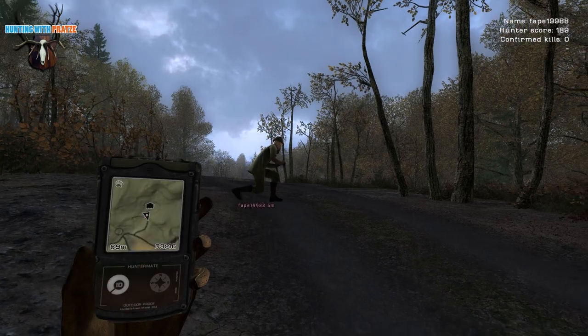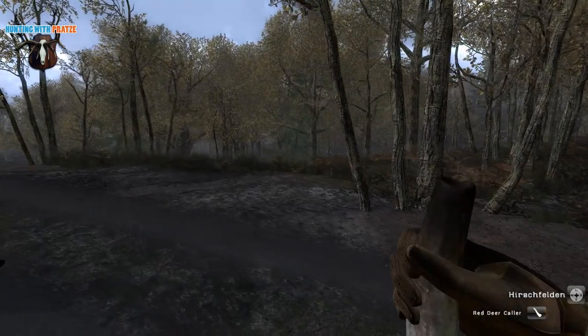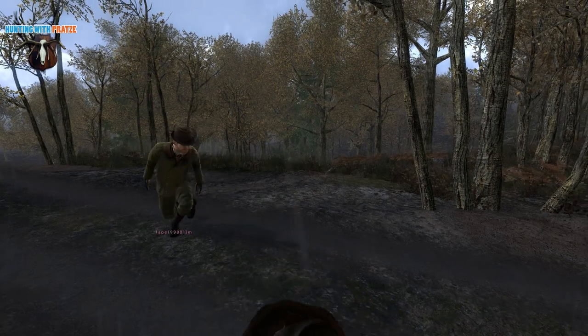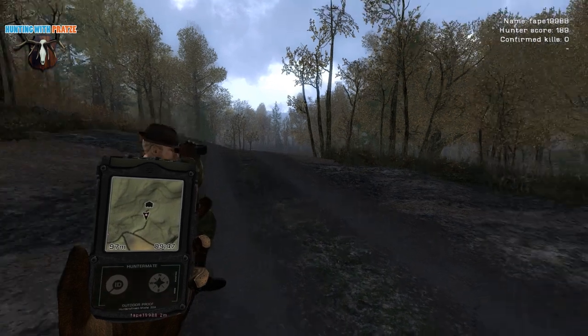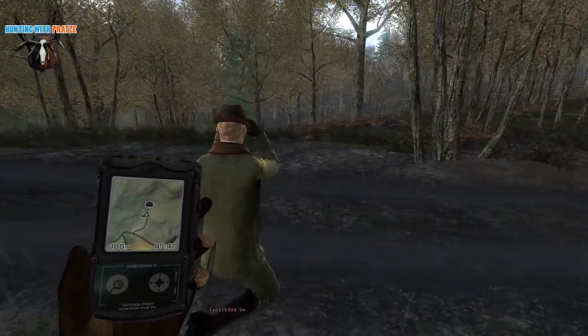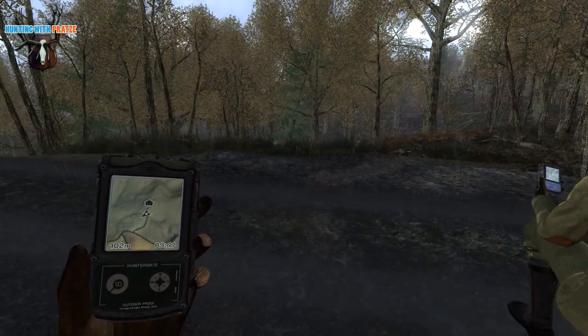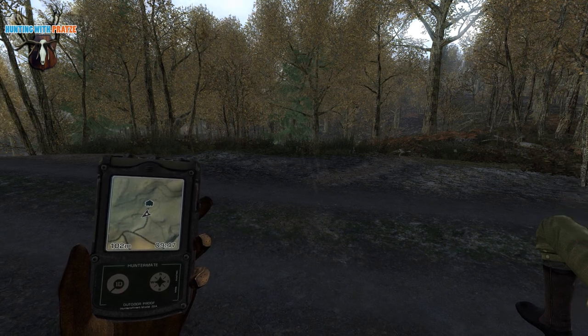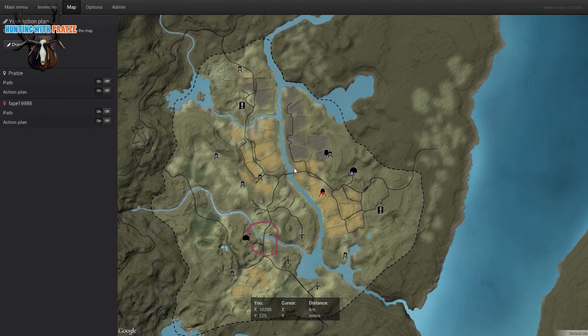Did you hear the call of the red deer? Yes, I just heard it. Should we take him down? Yeah, we could. I've marked the waypoint on the hunter map — that's the way to the feeder. Let me show the map quickly. You can see the feeder at 100% attractiveness, and here I have another one at around 70%. So we could check that out too.